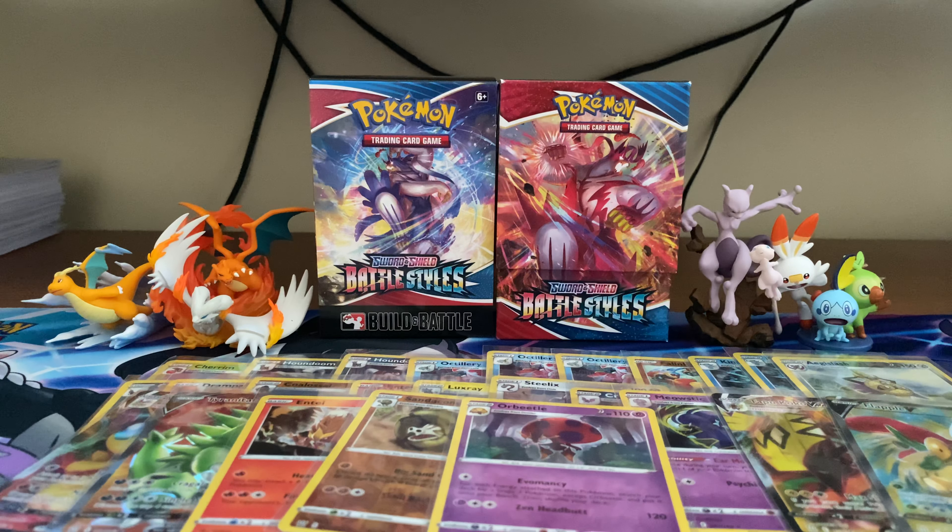Another pack: Fire Energy, Eiscue, Perrserker, Tower of Darkness, Cubone, Murkrow, Tepig, Honedge, Electabuzz, Pachirisu, and a Galarian Slowbro holo.